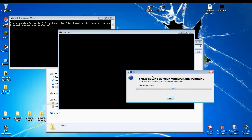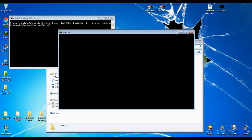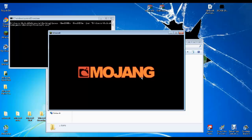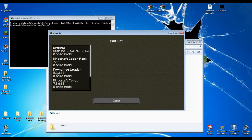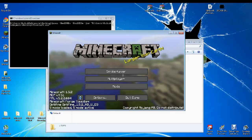It took a whole lot less time this time. There we go. Alright — if this doesn't pop up, then you did something wrong; just go back in the video and keep trying it. And there we go — we have Optifine right there, as well as armor status mod.